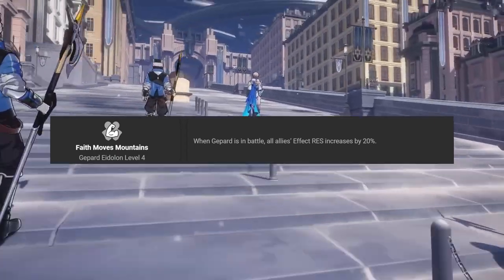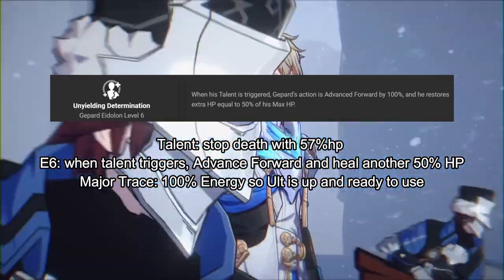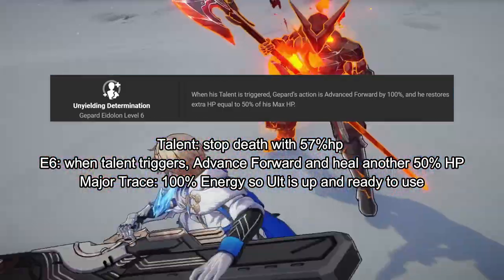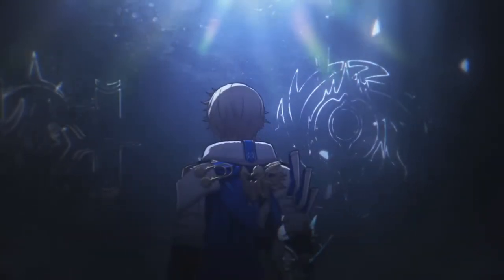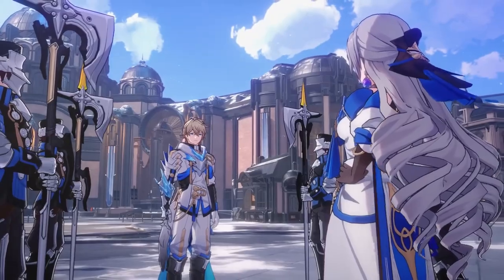His E4, Faith Moves Mountains — when Gepard is in battle, all allies' effect resistance is increased by 20%. His E6, Unyielding Determination — when he triggers his talent, he will strike next and gets a further 50% boost to the health recovered. Combined with his ult trace, once per battle when he's about to be incapacitated, he will live with restored health and then on the very next turn in the battle be able to cast the AoE shield, really maximising his comeback potential. Overall kit-wise, he's a great shielder with the right sustain to keep him alive and functioning.